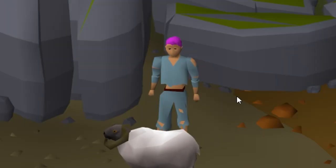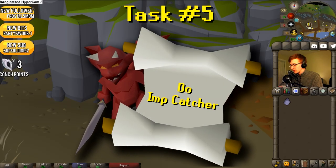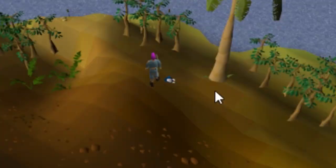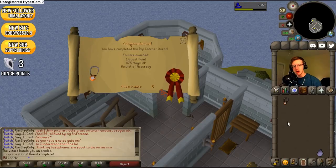Conchie, what's my next task? Do the quest Imp Catcher. I know exactly where to go to find the most imps. What's this — a blue wizard hat, just like that. You have completed Imp Catcher Quest.